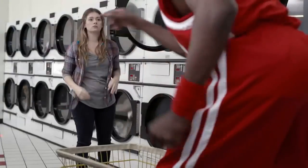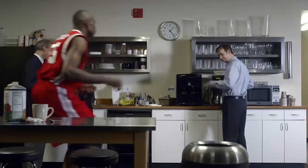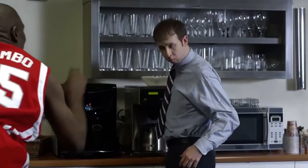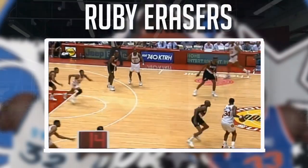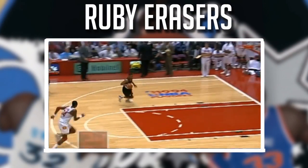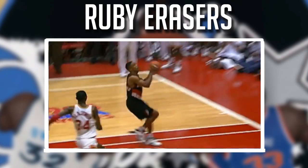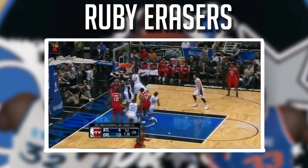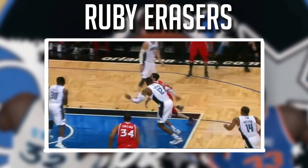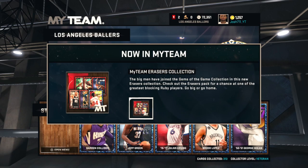Not in my house! The Ruby Erasers feature some of the greatest shot blockers, the greatest swatters from NBA history — from Tim Duncan to Hakeem Olajuwon to Robert Parrish. Now that the packs are in NBA 2K, it's our turn to try to pull some rubies. So how is everybody doing today?